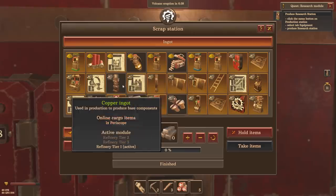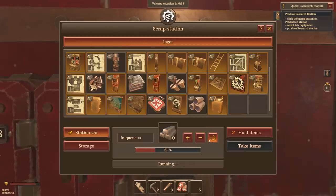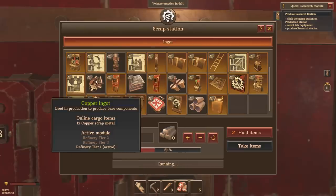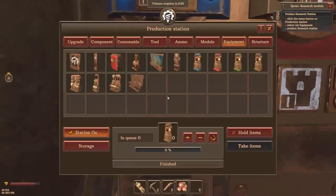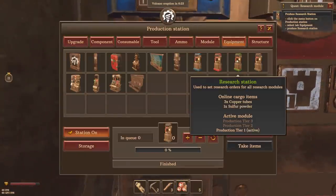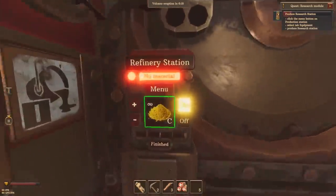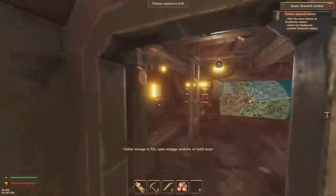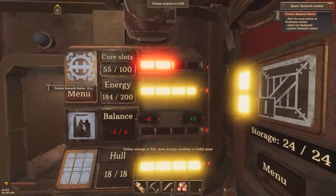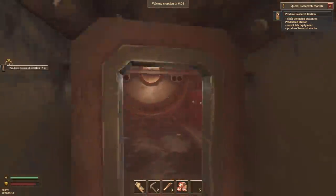Break down scrap eternally for more ingots if you can, because we've got so many. I've got to produce a research station over here too — we already have the stuff for that, so we'll get that started off as well. Refinery station isn't really doing anything at the moment. Bang out a little bit more copper too. We have so many power plants it's just like, why even panic about it? I think we're good.